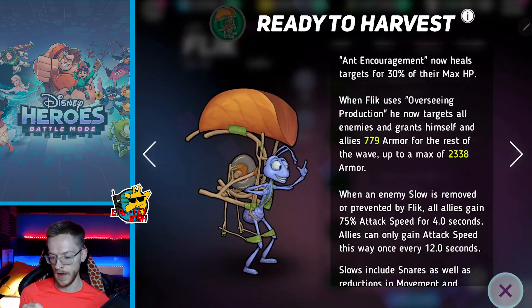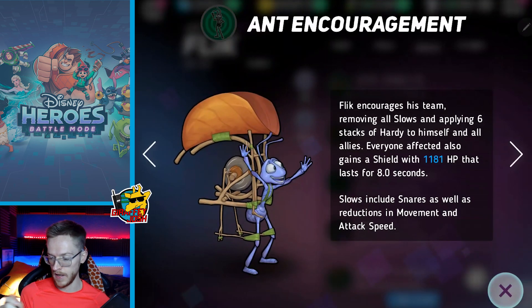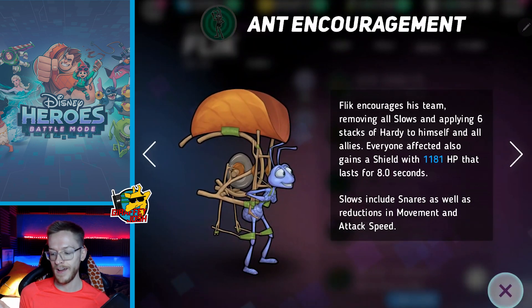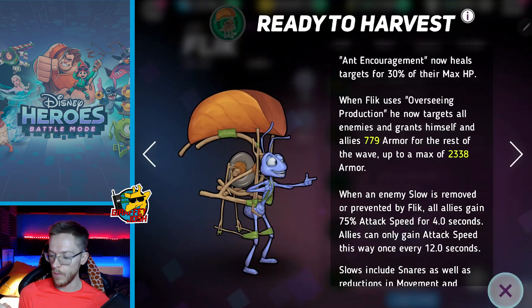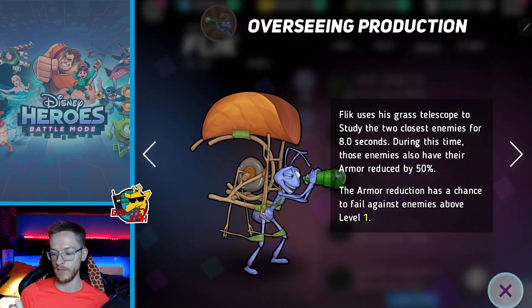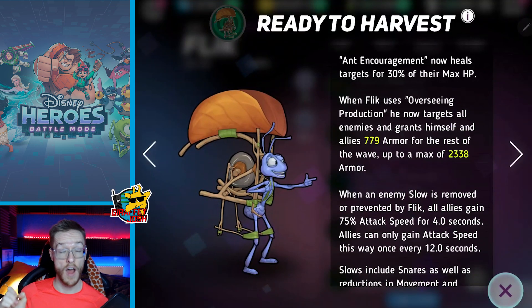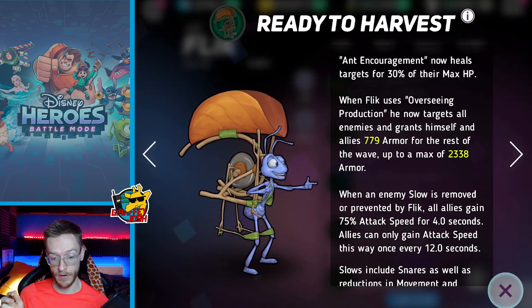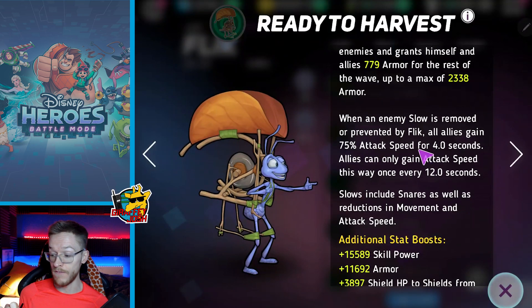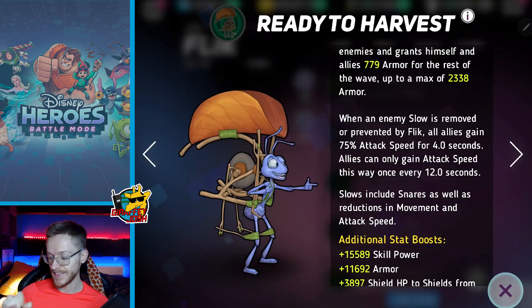Now for the red skill: encouragement now heals the target for 30% of max HP - brilliant. So we're going to get a shield, remove all slows, and heal for 30%. When Flick uses Overseeing Production he now targets all enemies and grants himself and allies armor for the rest of the battle - that's really good because it's going to study all enemies, cutting all enemies' armor down by 50%, which is pretty mad. When an enemy slow is removed or prevented by Flick, all allies gain 75% attack speed.